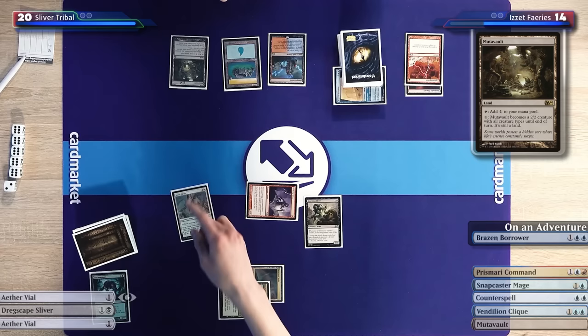I'll pass the turn. You're making a fool out of me with this Mutavault, Carl — that's not how this game is supposed to be played, you're supposed to only pump your own Slivers! I'll play a Sliver Hive and cast another Aether Vial. It resolves. I'll cast an uncounterable Dragscape Sliver, which gives your Slivers Unearth. End of turn, I'm going to Prismatic Command dealing two damage and destroying your Aether Vial. That's brutal. The tempo swing has been accomplished.